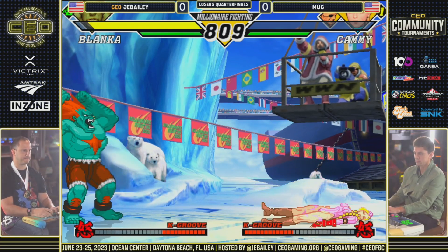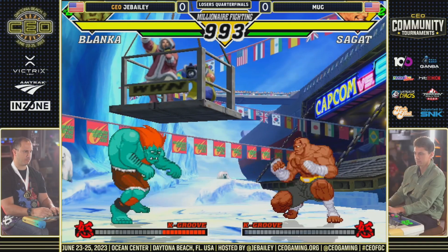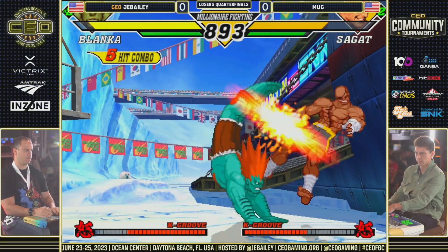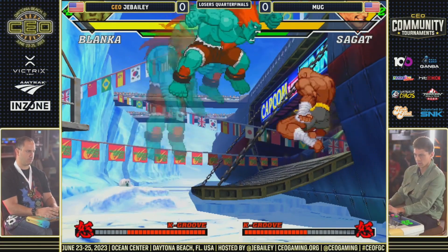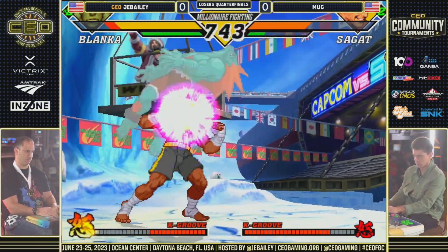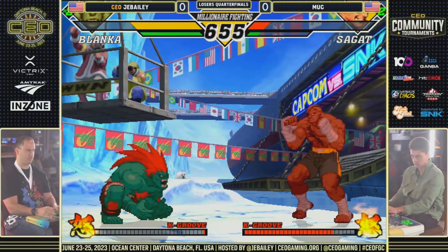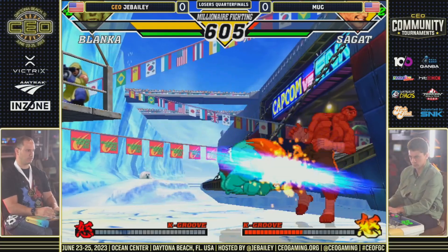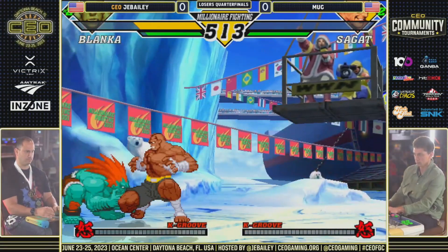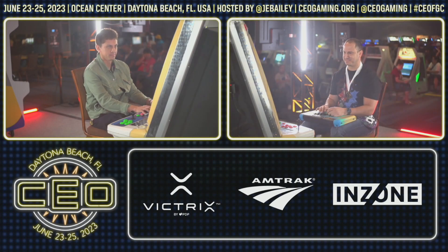When you have that character advantage with low life, your whole goal is just to steal life back — you want to make sure next time you go in you don't have to work as hard. You want to make this game as comfortable as possible. JBailey gets the just-defend on the dragon punch, so he'll get meter built as if he got hit. Good blocks — he gets that slide, going for the fireball. Bug's level three tiger raid misses — nobody home. That's rough.